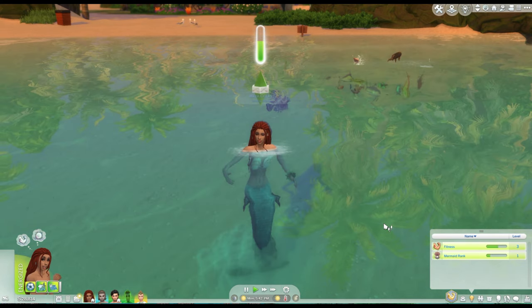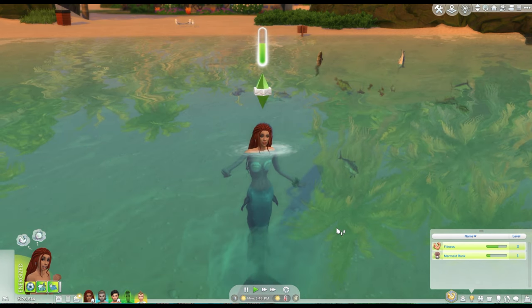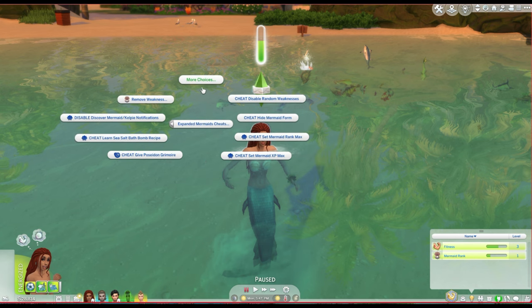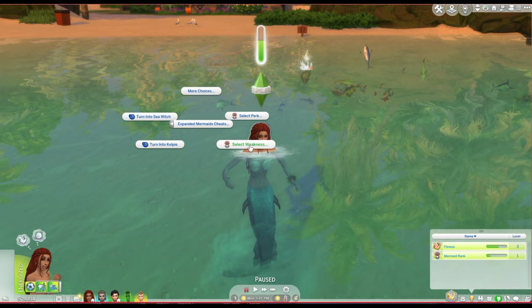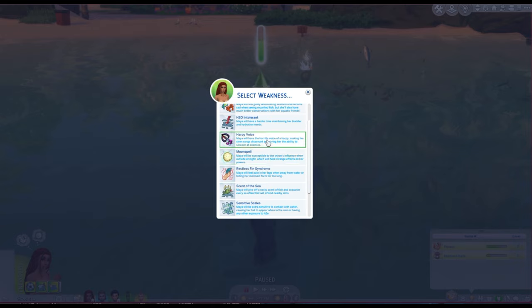Aside from perks, you can also develop weaknesses. These can develop randomly during gameplay — if you have certain traits, you might be more likely to get certain weaknesses. But I have added a ton of cheats to this mod, one of them being disabling random weaknesses, so if you don't want your mermaids to randomly get these hindrances, you can turn them off and back on individually per sim. Or you can go ahead and select a weakness directly with these cheats. You have several options: call of the sea — mermaids get sad if they're away from the ocean for too long — harpy voice, which gives them a terrible dissonant voice and messes up their siren songs, and moon spell.